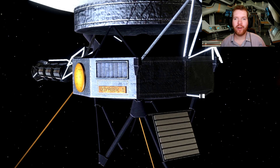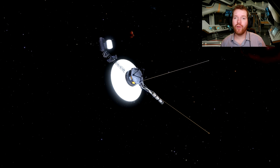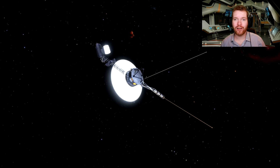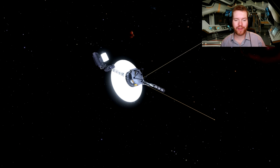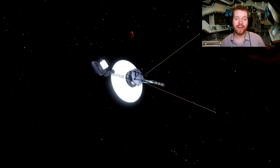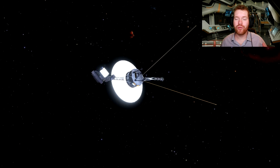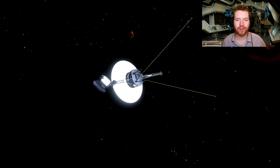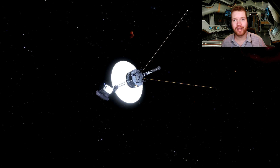With them, the probes carry a golden record — a golden LP — as well as a gold plate on the side of the spacecraft. I want to go over that gold plate, show you what the different diagrams mean and why they're there. The core challenge is clever: how do you communicate with someone with whom you share no common language? How do you deliver a message to someone like that? That's what we're going to look at now.